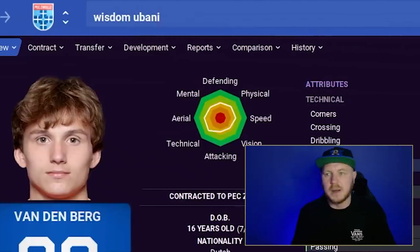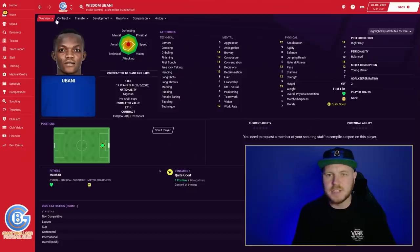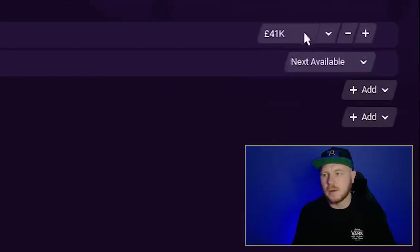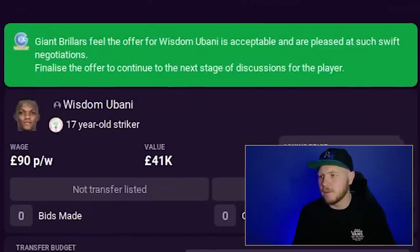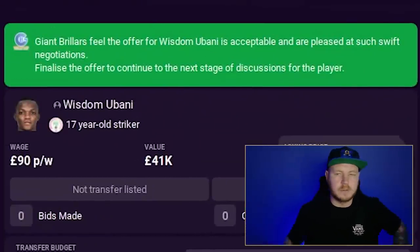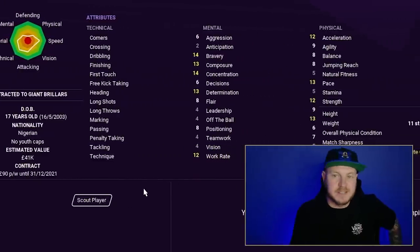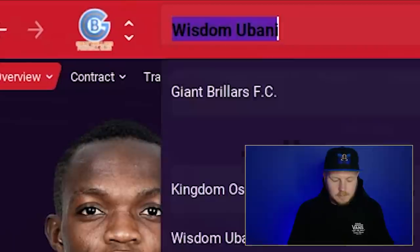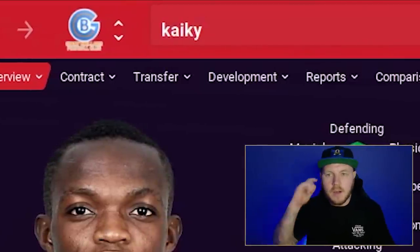Wisdom Ubani is a great player with fantastic potential — ignore what he looks like now. You can pick him up for roughly 50k. For 50k, when he's at his maximum he is a phenomenal striker. A moneyball transfer — you can sell him on for profit even if you never use him.